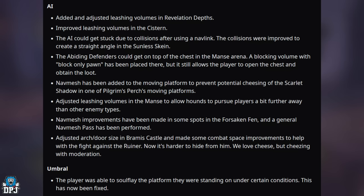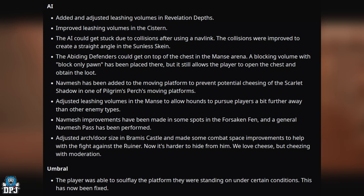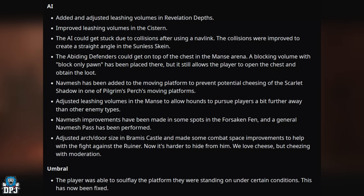On AI improvements: leashing volumes have been added and adjusted in Revelation Depths, and the system where AI could get stuck due to collisions after using a nav link has been improved. In the Sunless Scheme, abiding defenders can no longer climb on top of the chest in the Manse area. Nav mesh has been added to moving platforms to prevent cheesing the Scarlet Shadow. Leashing volumes in the Manse now allow hounds to pursue players further. Nav mesh improvements were made in the Forsaken Fen, and arch/door sizes in Bramis Castle were adjusted to make it harder to hide from the Ruiner.